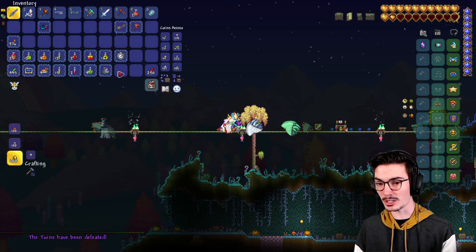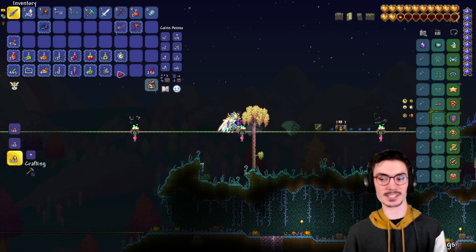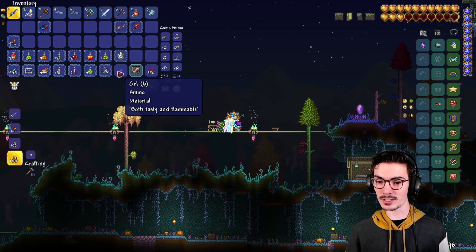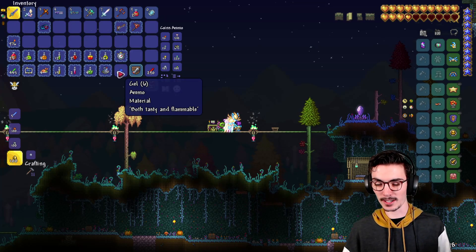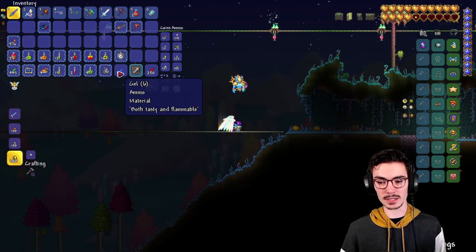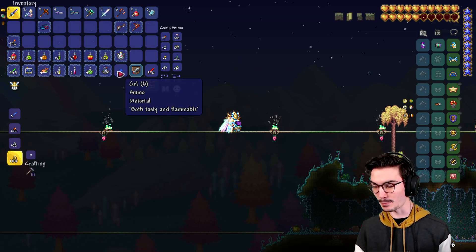Now that there are music resource packs, can we please have someone in the community make super ominous scary music for each boss? And maybe some jump scare sounds — like, can you change sounds for different NPCs and enemies? Like what if a zombie screamed or something like that? That would be pretty sick.